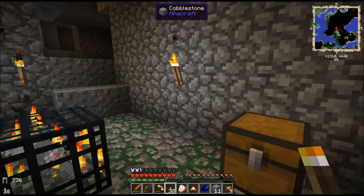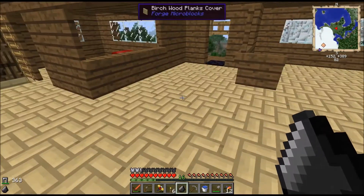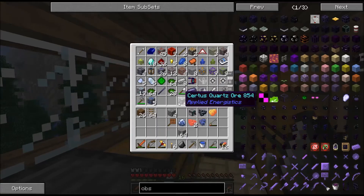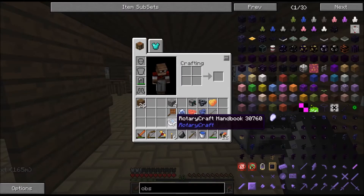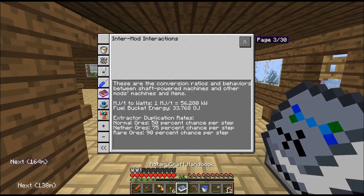Alright guys, I'm gonna continue messing around and I'll be back. Hey guys, we're back. We've got some stuff going on. Like I said, we want to get Rotary Craft going. So the first thing you're gonna need — first thing you really want to get is a book. So I'm gonna need these pieces here. This book here — this is the Rotary Craft handbook. There's the recipe. And when you click on it, it's very helpful. Lots of information in here on all the stuff you do.